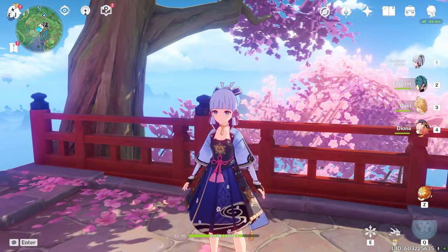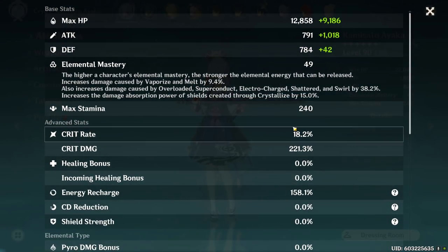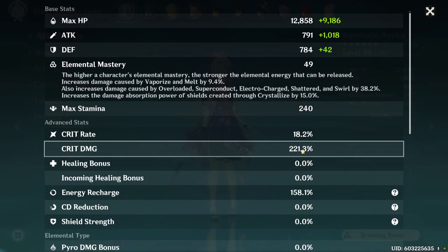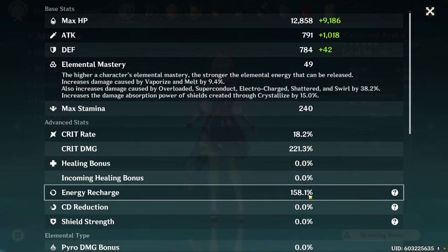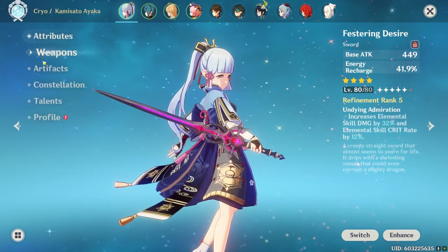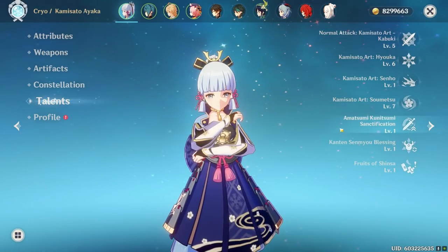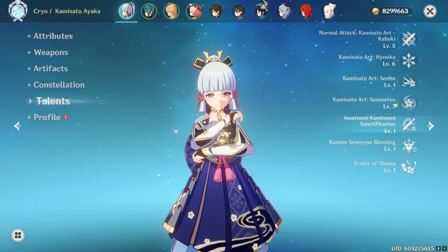Looking at my Ayaka, she has 1808 attack, 20% crit rate, and 220% crit damage. On top of that, I have 160% energy recharge. The reason my ER is so high is because I'm running the Festering Desire. You can run whatever sword is best for you — I'm just using a free-to-play weapon to show a baseline Ayaka, and my talents aren't fully invested either, with my highest being burst at level seven.